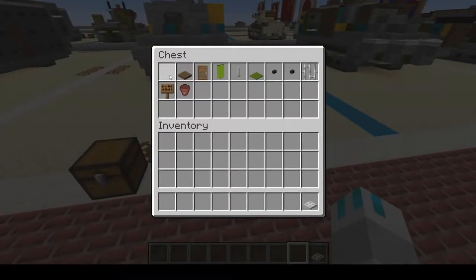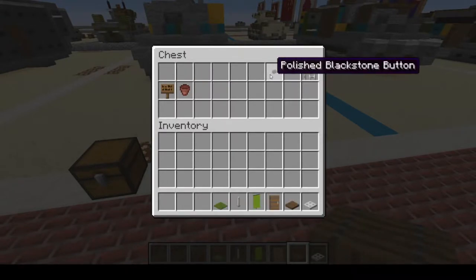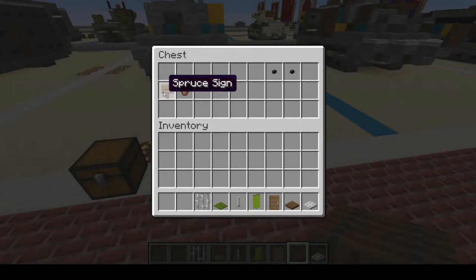For cosmetics, grab: iron trapdoor, spruce trapdoor, spruce door, green banner, end rod, green carpet, iron bars, flower pot, and a spruce sign.